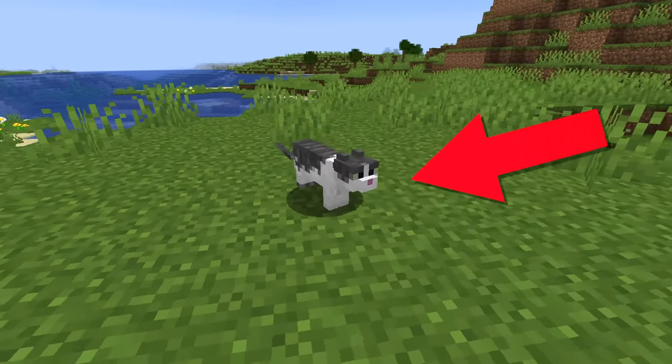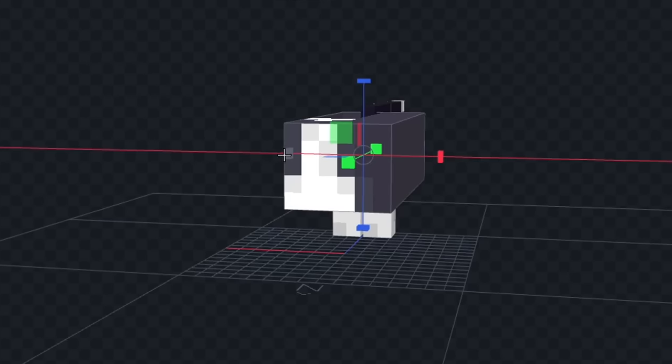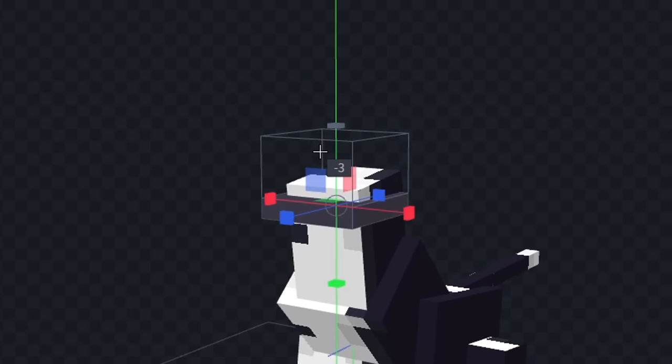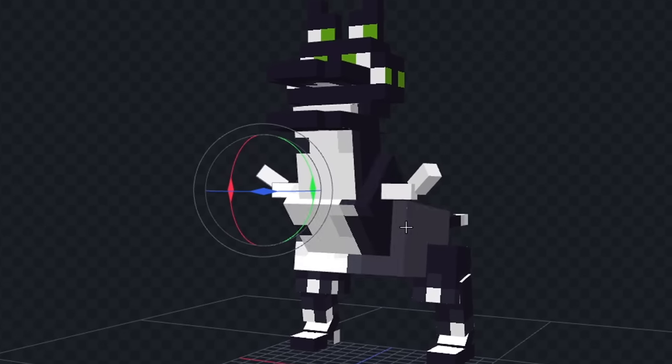The next character I'll make is Kittysaurus, and I'm going to use a cat to make her because she is partially a cat. First, let's get rid of these legs, and we'll move these body parts and change the shape of her body. Next, we'll start to give her some feet down here, and we'll add some legs on top as well. Next, I'm going to change the shape of her head, and then I'm going to give her some T-Rex arms like this. I think this is looking pretty good.